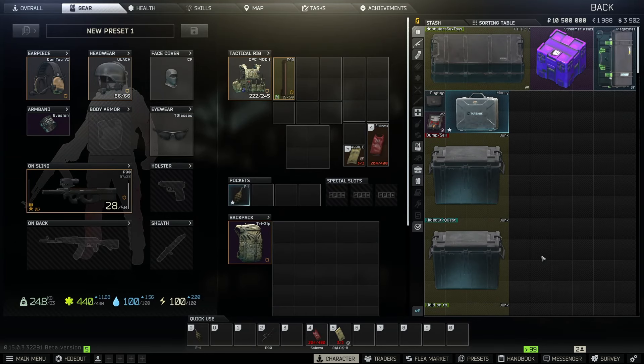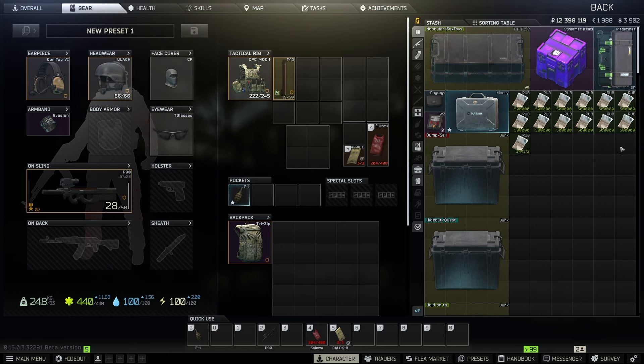Now I'm going to go ahead and buy every single one of the barters except the ones that might not be profitable right now. I'll skip those, then sell everything and come back with a final profit number.